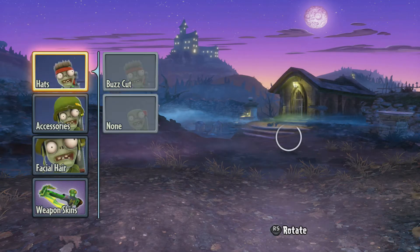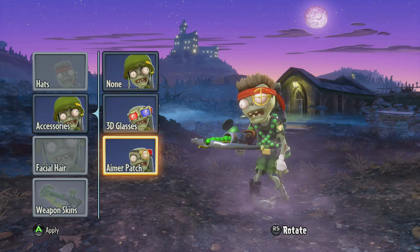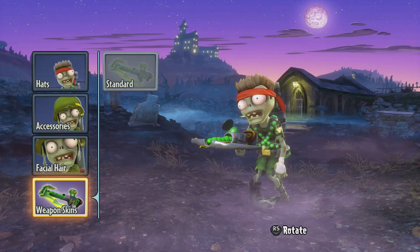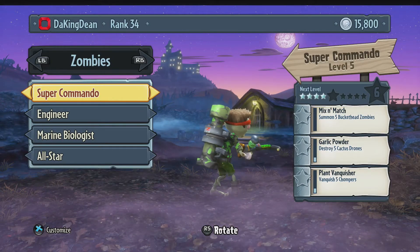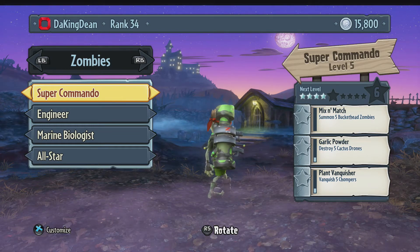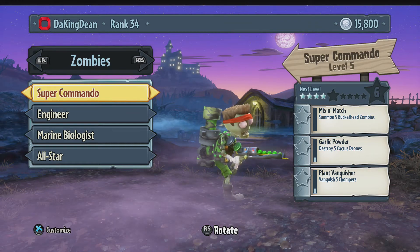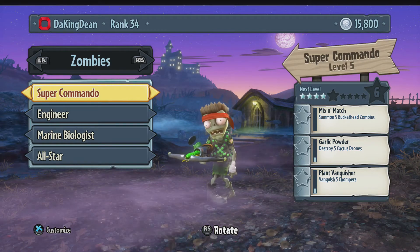For his appearance, should we keep the buzz cut? I think it looks perfect — no facial hair. I can't wait to unlock skins and start making them look really cool. Let's do a 360 a couple of times so you can get a good look at him. Even the little Zeds for zombies — yeah, he looks great. Let's throw him into some gameplay now and see what kind of damage he can do.